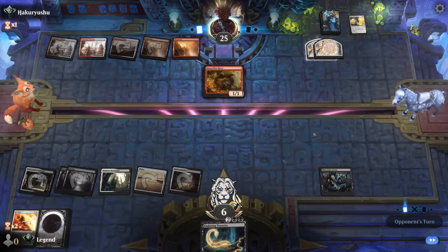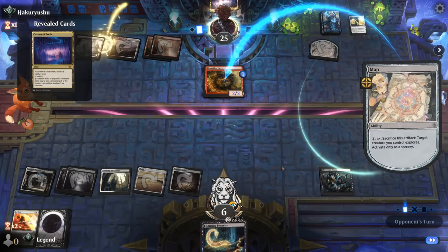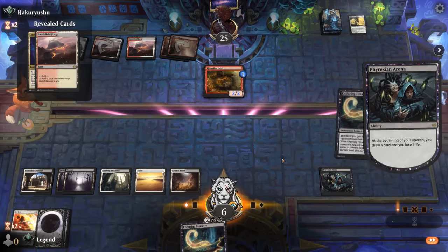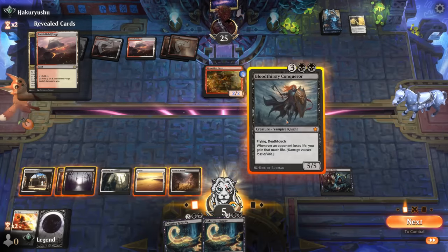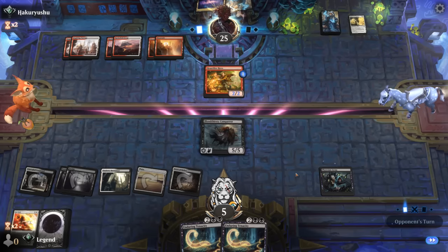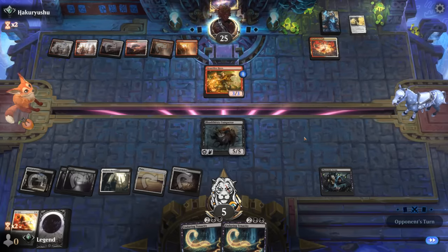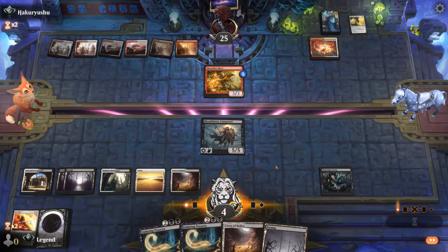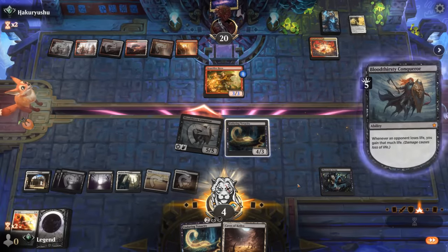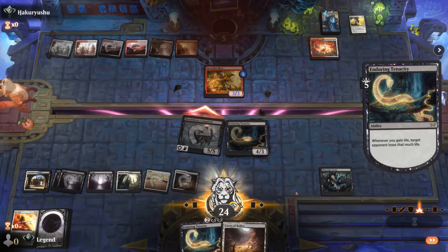Heartfire Hero can maybe grow and deal more damage on the way out. We're hoping to find more life gain but just finding lands. Another Tenacity — we've got the combo. Play Conqueror and next turn we can attack and with Tenacity win the game. We need to dodge another Sheltered by Ghosts. A War Leader's Call is fine. It ended up being pretty close, but eventually the two-card combo prevails. Deal five damage, gain five life, rinse and repeat. There we have it. On to the next one.